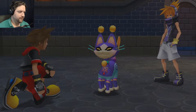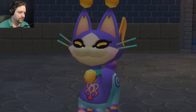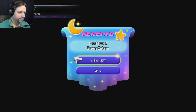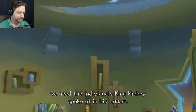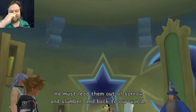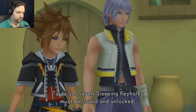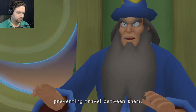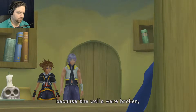They're dream eaters too. If I'm going to survive the game I'll need some extra help. Okay, so this is kind of like Pokemon in this game. Mickey spoke of in his letter: 'We must lead them out of sorrow and slumber and back to our world. To do so, seven sleeping keyholes must be found and unlocked.' Every world is walled off from the next, preventing travel between them.